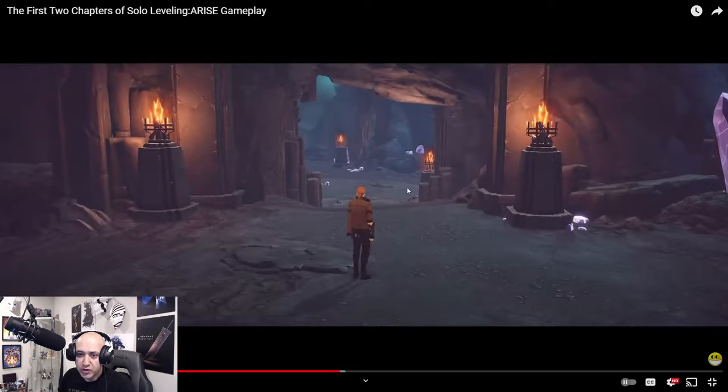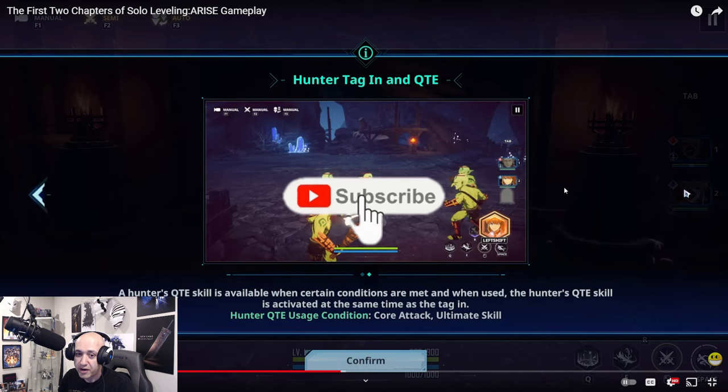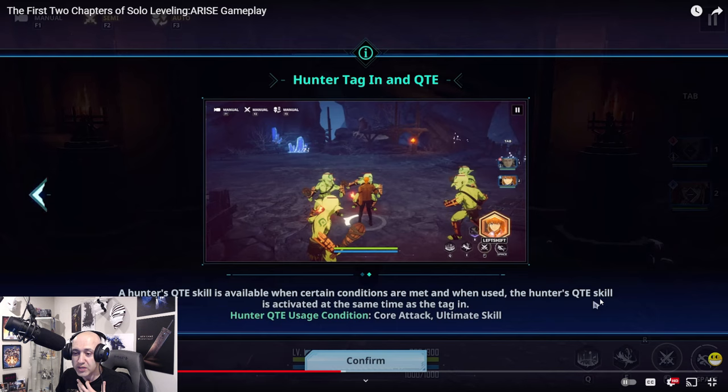So let's check this out. We've got Song here and Jimu. They're going to be doing this at the Canton. So you guys can see a little bit of game action. Song is actually losing — he has no arm. Hunter tag-in and QTE: press the number keys to change the desired Hunter and proceed with the battle. You can see there are two Hunters currently there. A Hunter's QTE skill is available when certain conditions are met.